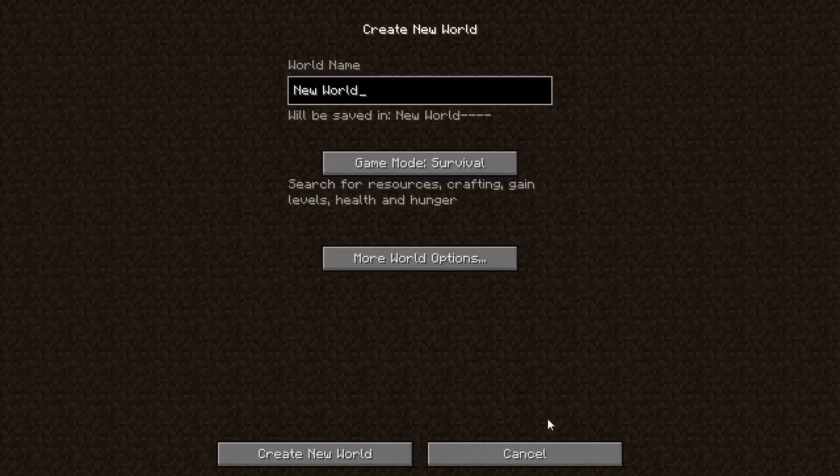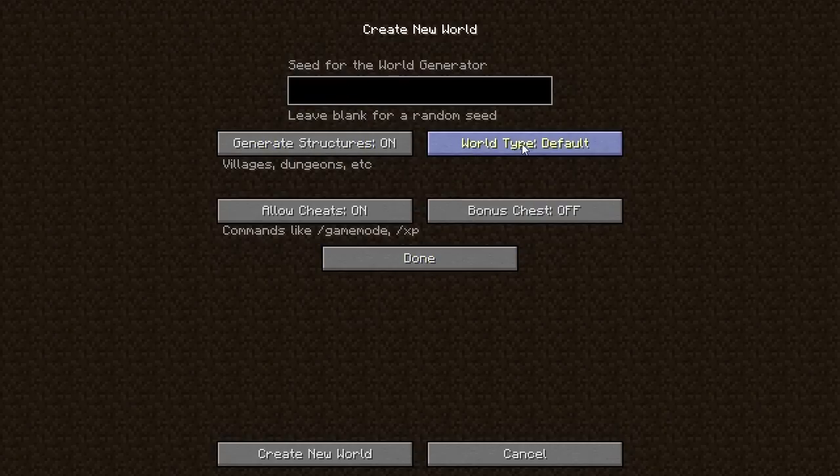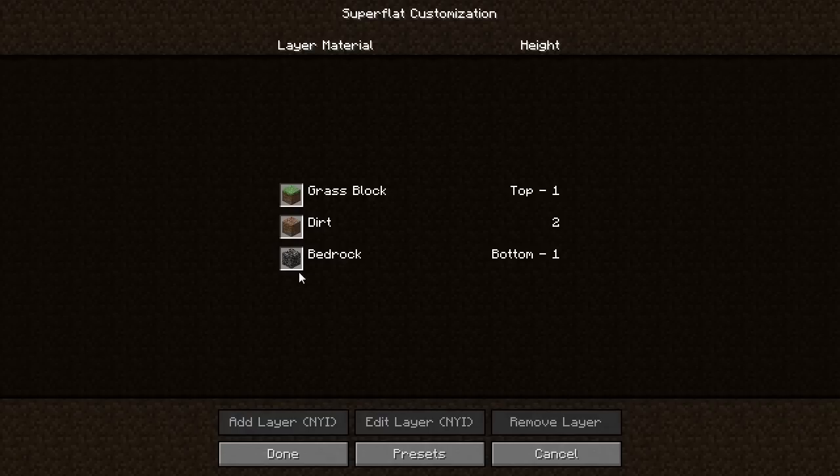The next thing is when you go to create a new world — if we go to creative and change the world type to Superflat, you'll see this Customise button. What this shows is that the bottom level is bedrock, then there are two levels of dirt, then there's a grass block — that's what Superflat is. By the looks of it, you can't change anything yet.